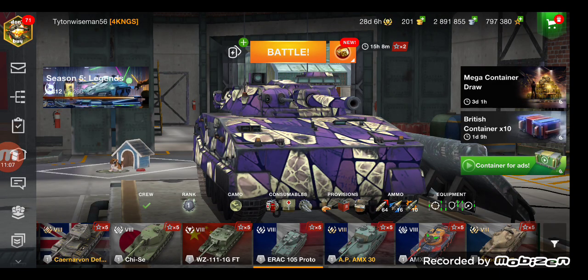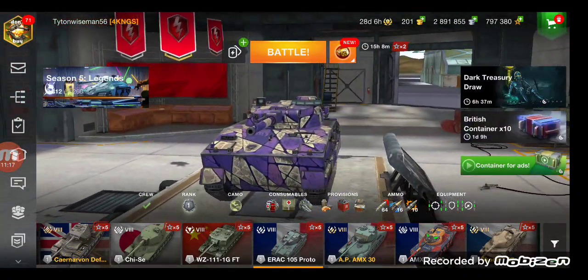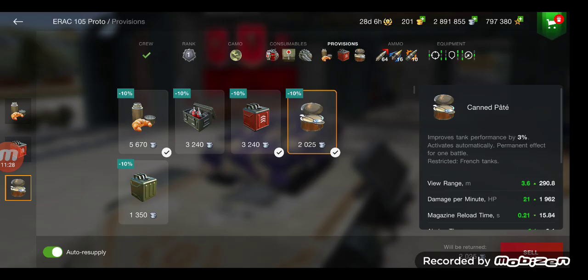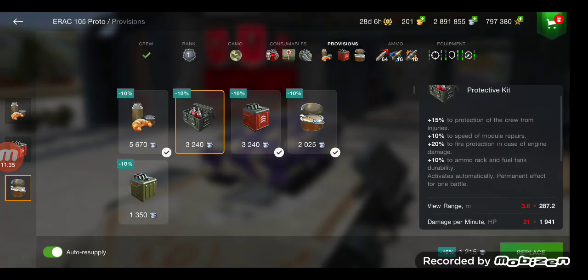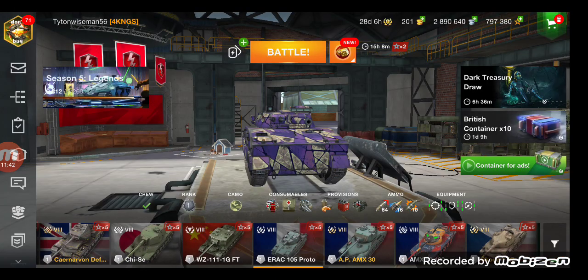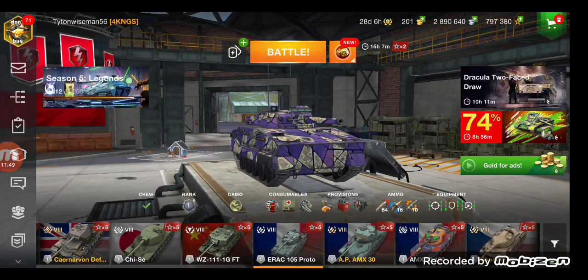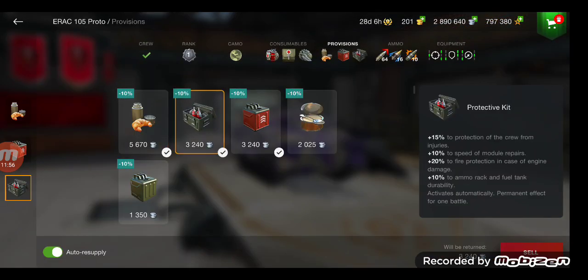Really good tank — I'd say about eight and a half out of ten, really really solid. For consumables: there's no reason to run speed boost, it's already quick enough. I would actually remove one slot and get fire suppression, because if you get hit in the front left side right through that track, your gas tank is on that side — you will get lit on fire every other shell from that side. I honestly would run it because of that.